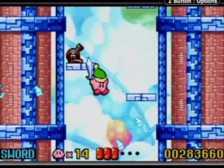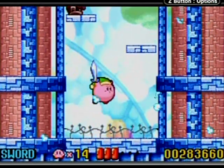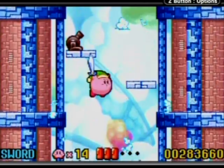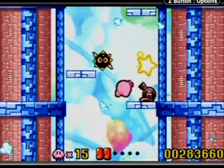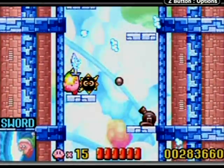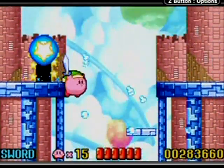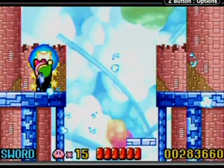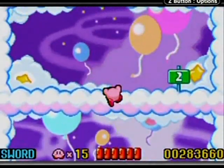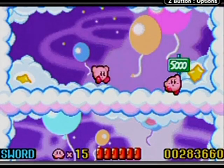I'll leave Waddle Dee to his duties. As you can see there's wind in this area — it pushes you up when you're floating. Cannons can hurt you when they're not firing, but you can get pretty close to them. There's the end of the stage — no secrets whatsoever. That was a pretty quick stage. When Kirby is right at the borderline he'll pull himself up to the next level.